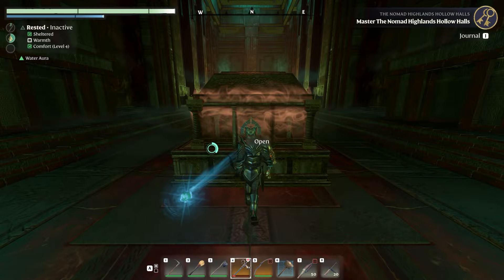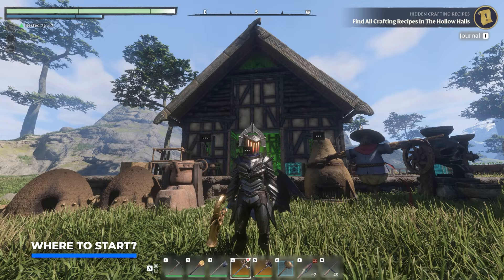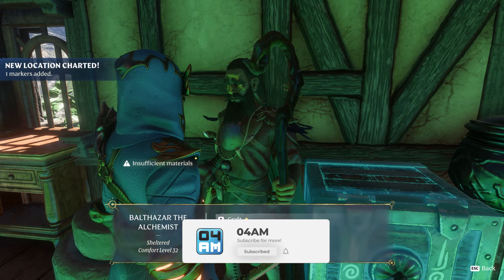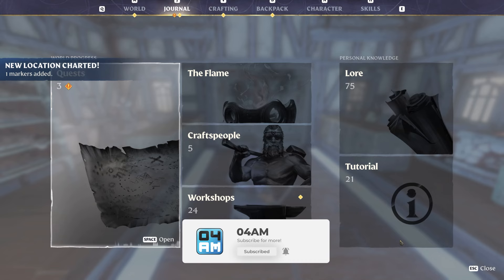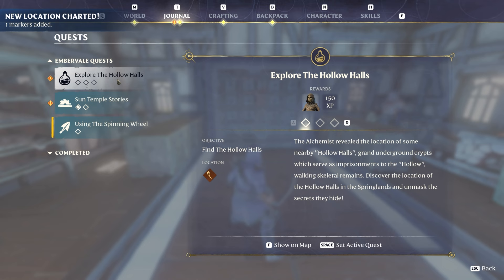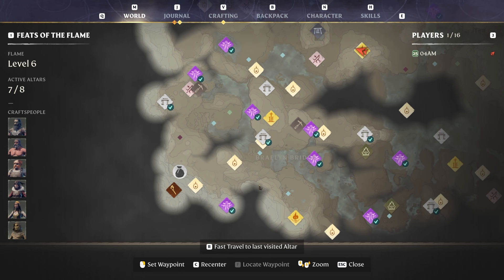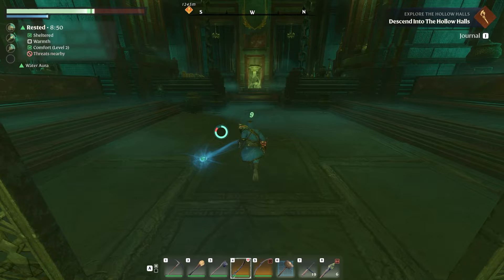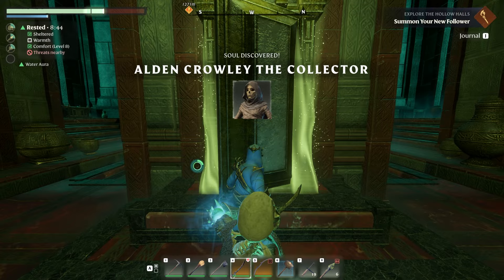First off, where do we find the HoloHalls? You're going to have to talk with Balthazar, the NPC inside your base who allows you to craft potions and magical gear, as this is where you pick up the questline to make your way to the very first HoloHall dungeon, found in the very southwestern part of the world, close to a Flame Sanctum. Complete this run first, because at the very end you'll be able to pick up the new Collector NPC, which is essential to gain access to the following dungeons.